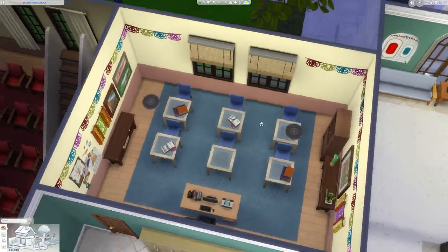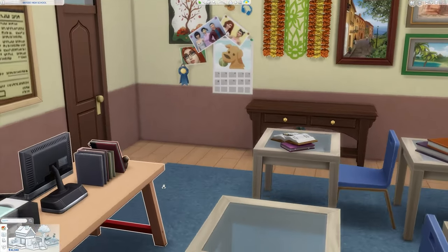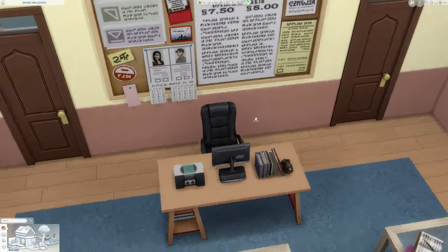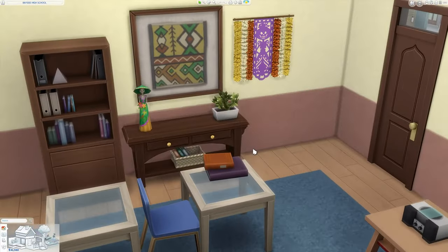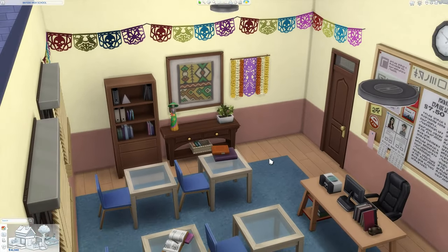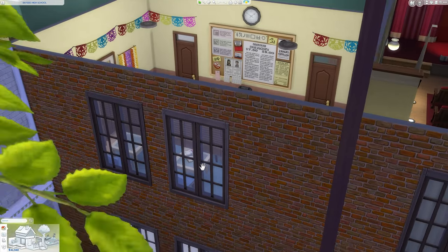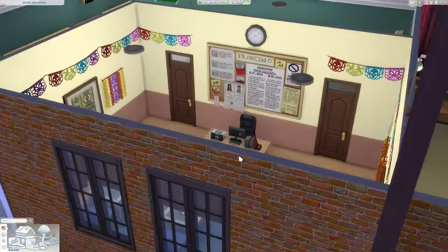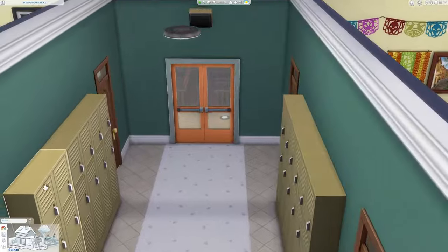Finally, we have Señorita Rodriguez's Spanish classroom. She is a hilarious but sometimes strict teacher. She's got her little speakers because she loves to dance and listen to music, and there are nice little Latin touches in the decor. On a side note, there's one episode where Chelsea is trying to save Old Oki, who is right outside this window — the same window that Chelsea and Raven use to help Eddie with his Spanish test by giving him answers through the window.